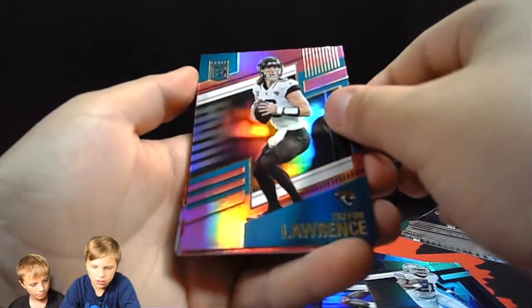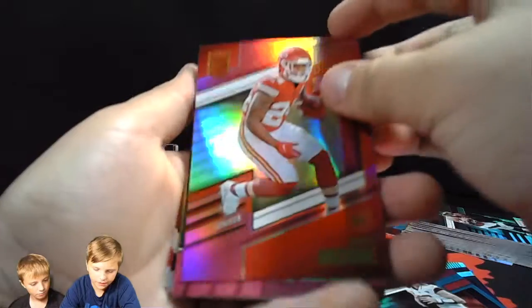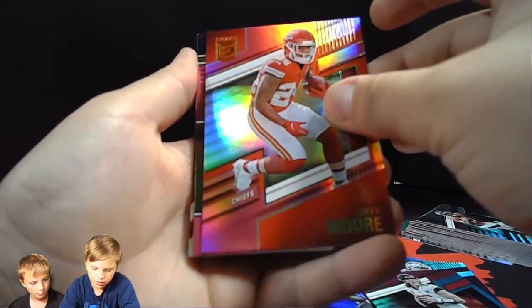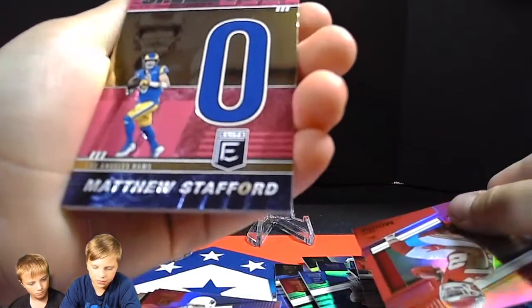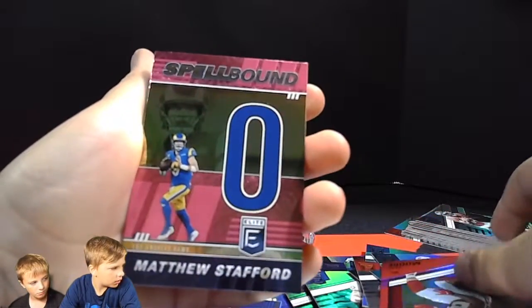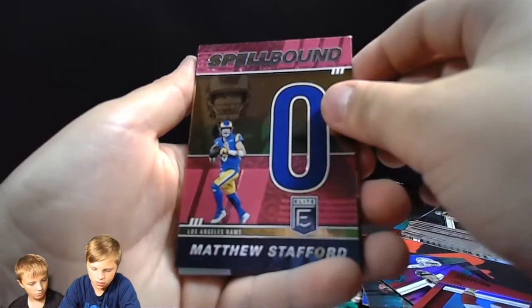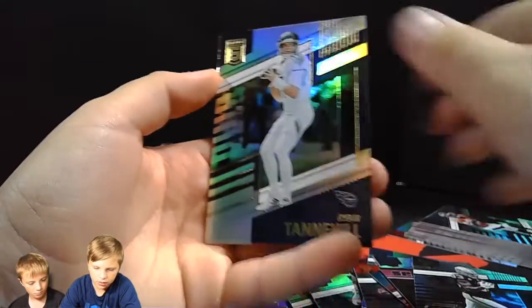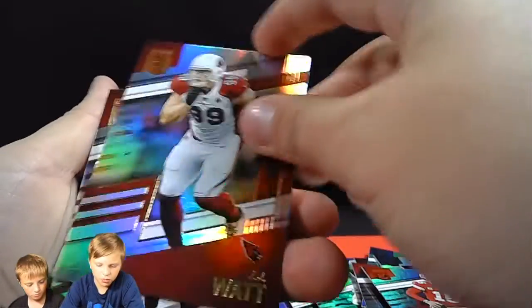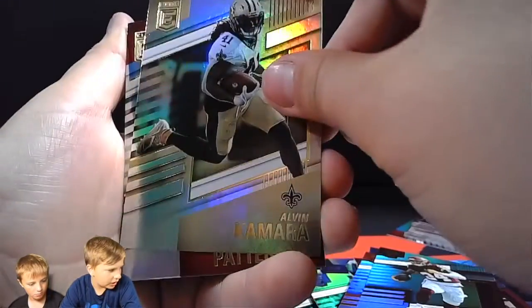Ezekiel Elliott and — oh, that's a nice pink T-Law! T-Law pink, that's cool, we'll take that. Next up — Skyler Moore rookie! So there's our rookie, a Chiefs rookie. We'll land that for the PC — good to get a Chiefs rookie. Spellbound Matthew Stafford — and I think that's the first pink of those. There's a regular set, a green set, and a pink set for the Spellbound inserts. Darren Waller, Ryan Tannehill, and Patrick Mahomes — let's go!